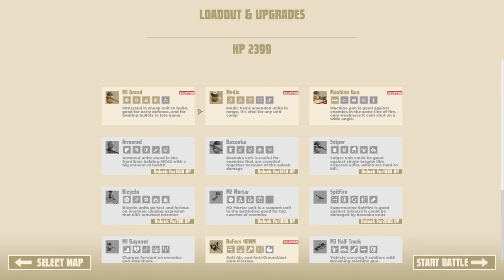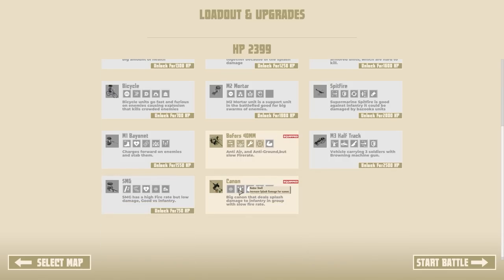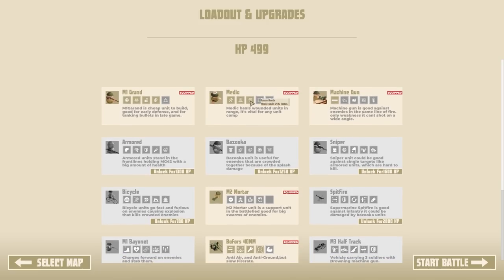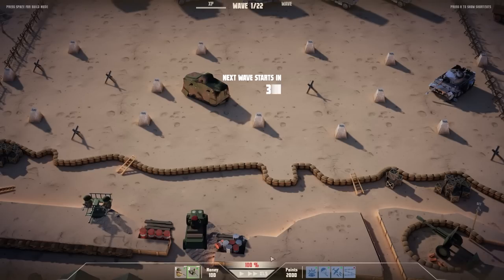We've got the M1 Garand, the Medic, the Machine Gun, the Bofors 40mm — my personal favourite — and a Cannon as well. That's what we've got equipped, but you also get a number of unlock points as you play. We'll probably go with a Mortar and spend some points to unlock that. As you play you'll also get level-ups with the units — the M1 Garand units get things like grenades and double mags, the Medic gets faster healing, etc. Let's click Start and go into the game.